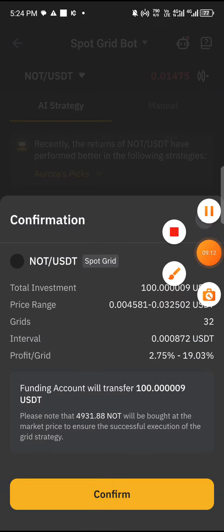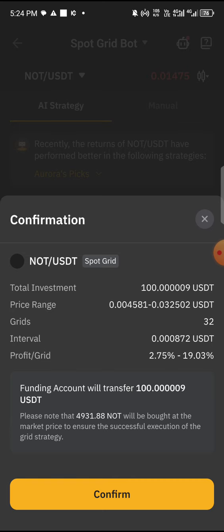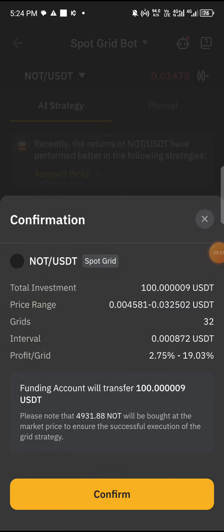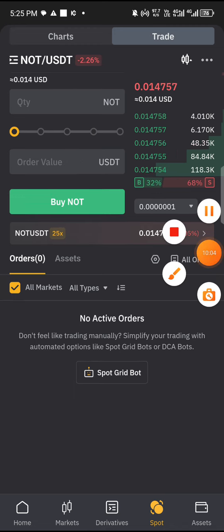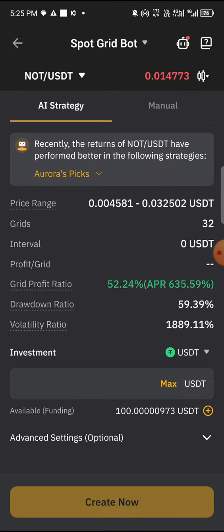It now shows an overview of 32 grid levels. This trading bot will trade based on 32 grid levels — I'll post another video explaining what grids are if you don't know. Just assume you don't know anything about grids: this is how to trade it, very simple for a beginner. Now let me do a quick recap — you open your Bybit app, click on Spot, scroll down and click on the Spot Grid bot.